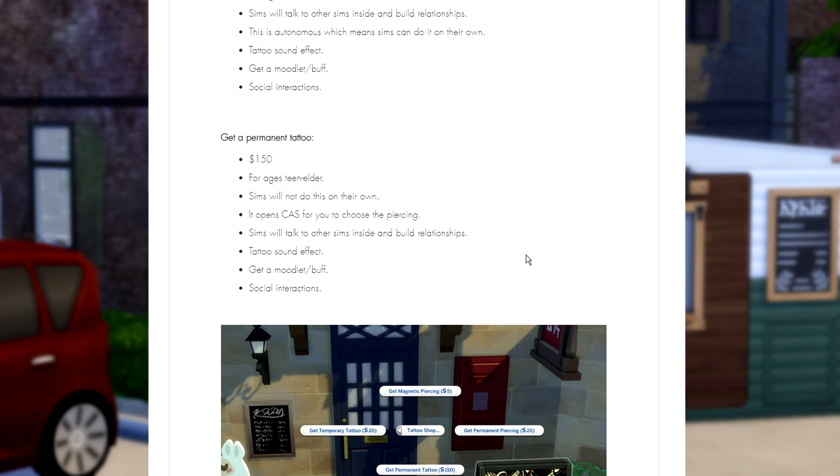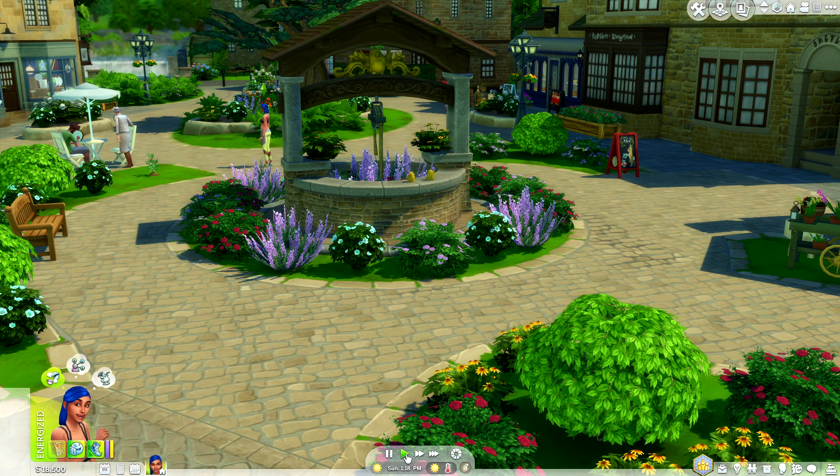The permanent tattoo is for teens through elders. Sims will not do this on their own — it will open up Create-a-Sim for you to choose the tattoo. Again, Sims will talk to other Sims inside the tattoo shop and build relationships. There will also be sound effects, moodlets, buffs, and of course social interactions.